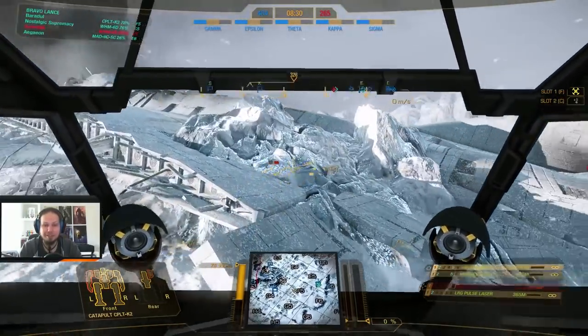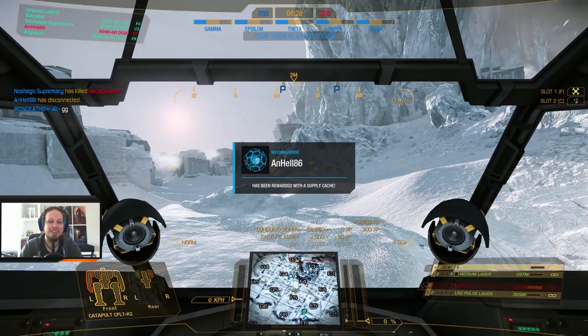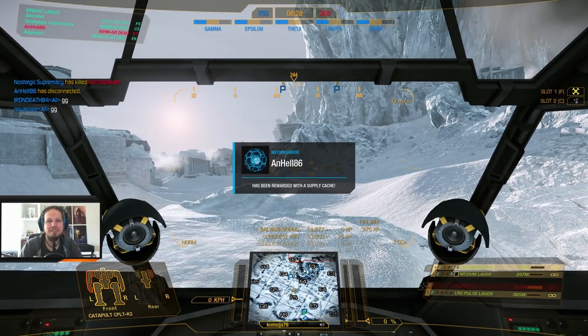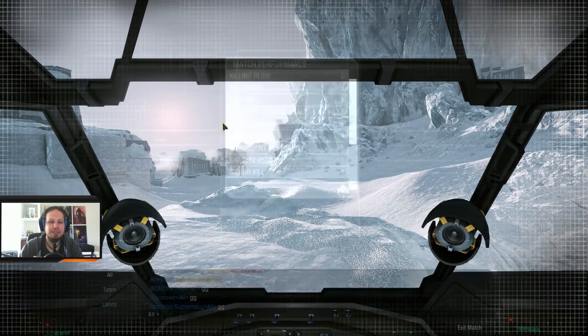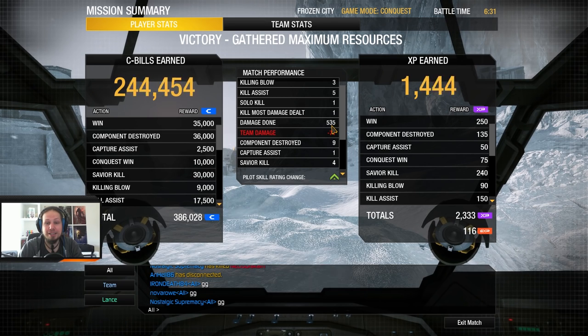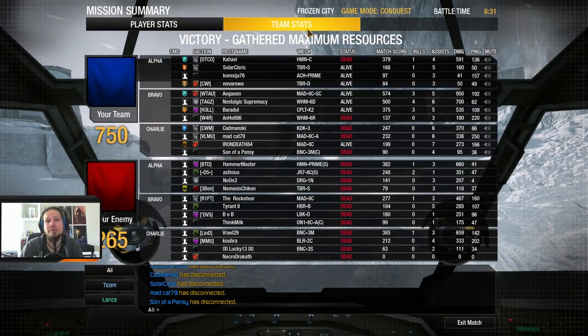I have no idea where the last enemy is — there we go, we got him. That was the first decent round. Let's have a look at the end score. 535 damage — I dealt 71 team damage. I think I just blew a side torso off one of my buddies with a very unlucky shot — I'm sorry for that. But three killing blows, five assists, and nine components destroyed. That was the first one — let's go over to the next.